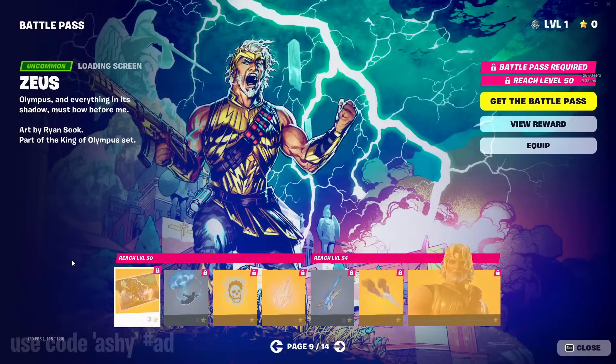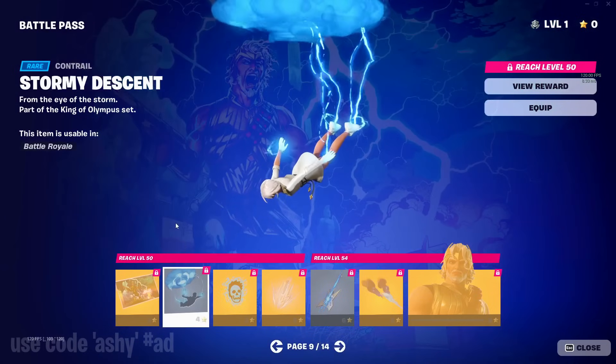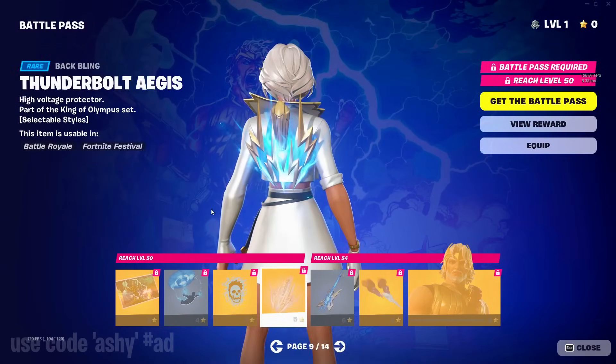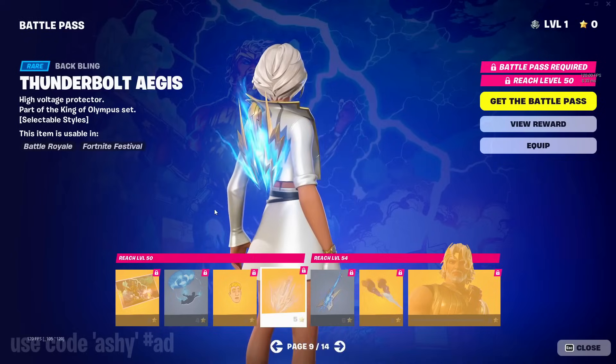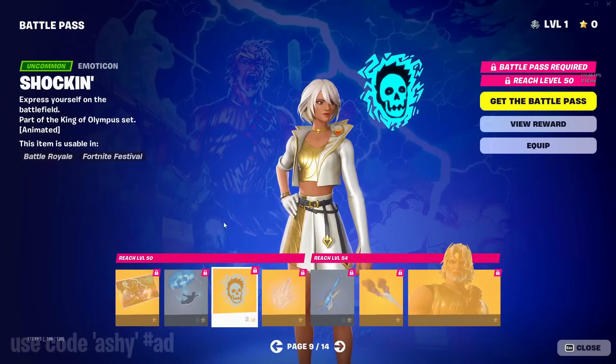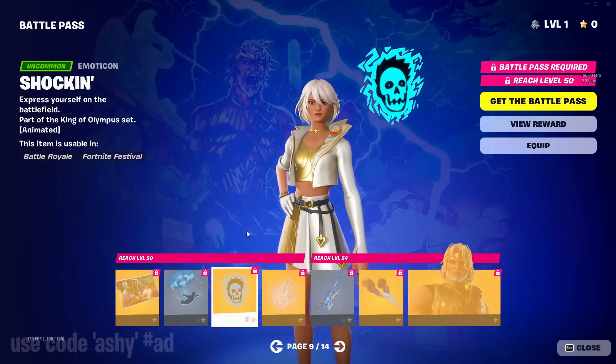Now we have the Zeus page, which has the stormy descent glider, the shocking emoticon — wait, that's Jonesy turning into a skeleton. Why is no one talking about that? This could be quite a big detail within the Fortnite storyline, maybe a secret people haven't noticed.